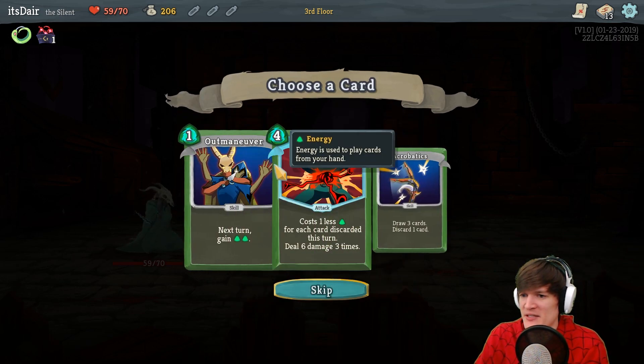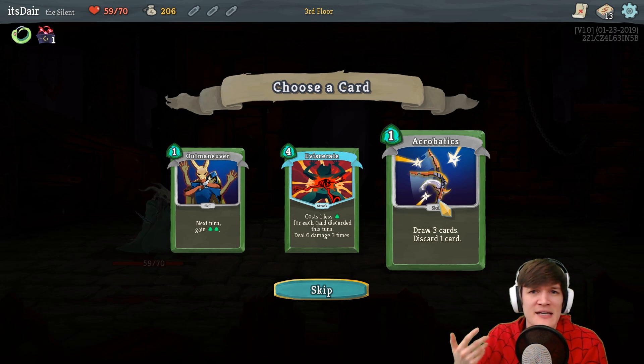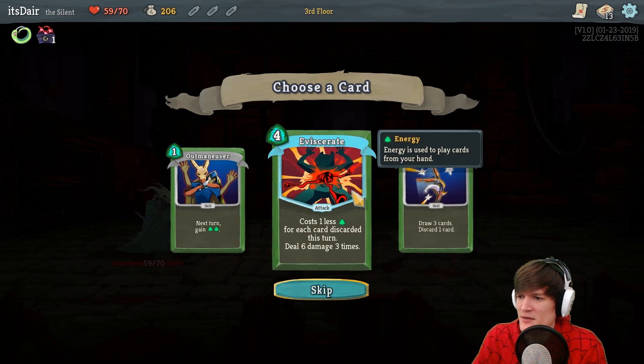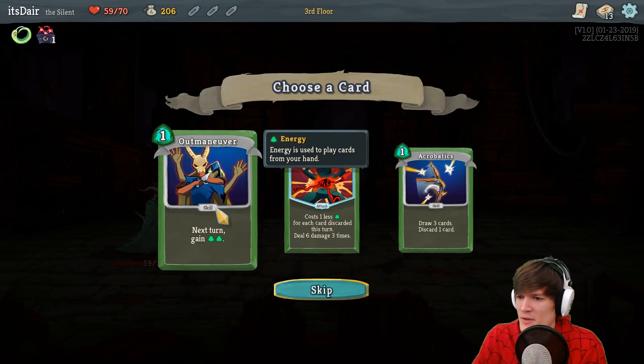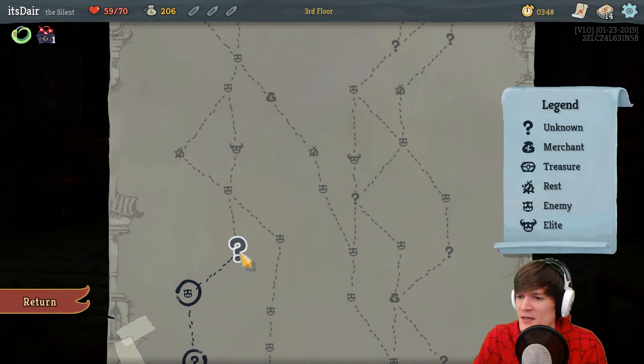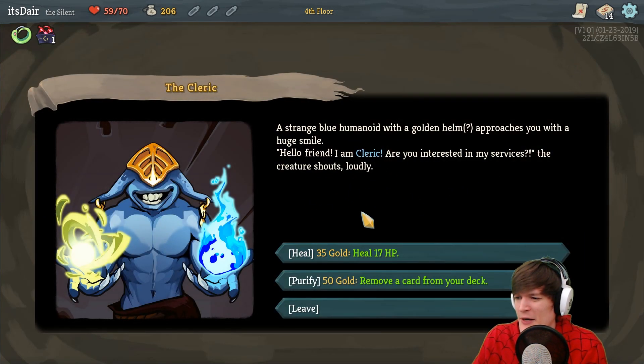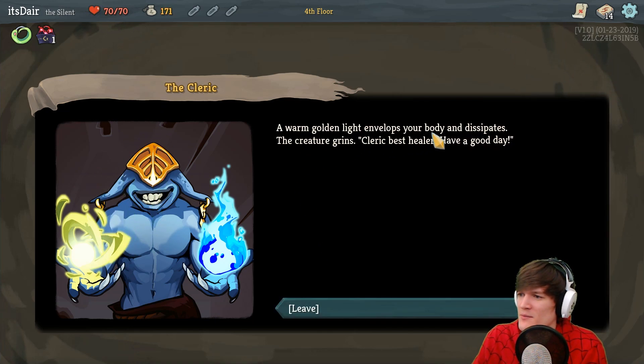I like this — three encounters with enemies at one health really makes good strategy even better in terms of where you place your journey. Acrobatics: store three cards, discard one card — so we can draw four cards if we discard. Oh we didn't take the Reflex one, damn it. Eviscerate: costs one less energy for each card discarded this turn, deals six damage. Let's try the gain-energy relic — it's like the Druid card in Hearthstone. Strange blue humanoid — it's Cleric!